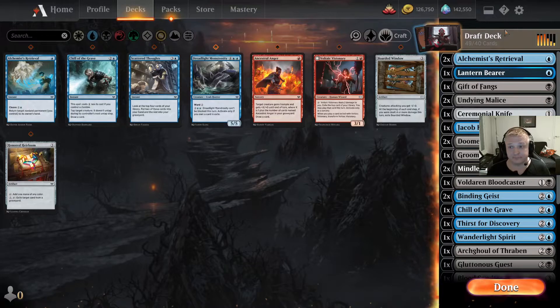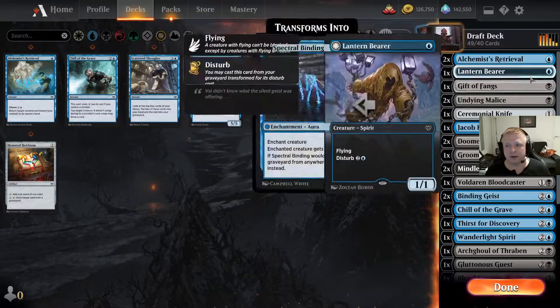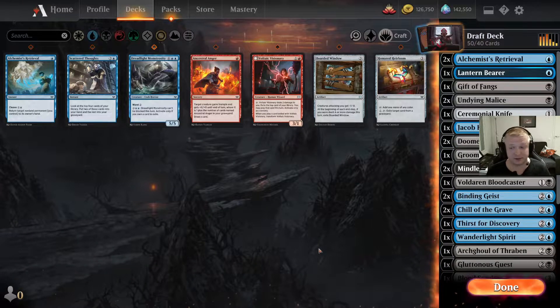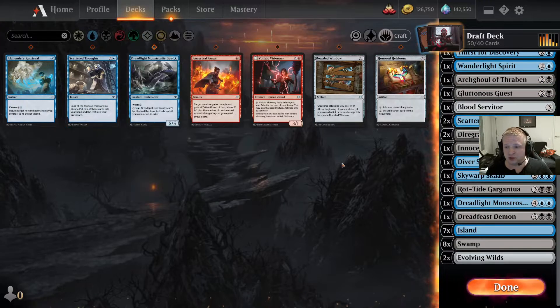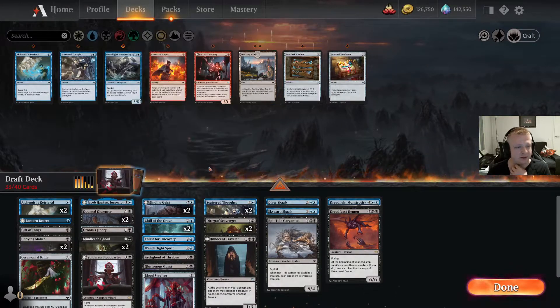Now for deckbuilding — I have two Alchemist's Retrievals already in the deck and one Chill of the Crevice. I have about 8 zombies — fine, I'll put the zombie lord in just in case, but I can't fit both. I have a Dreadlight Monstrosity and two Scatter Thoughts there. Not going to play a third one, and won't play two Retrievals. Let's look at the actual deck — this will likely leave about 10 cards in the sideboard.